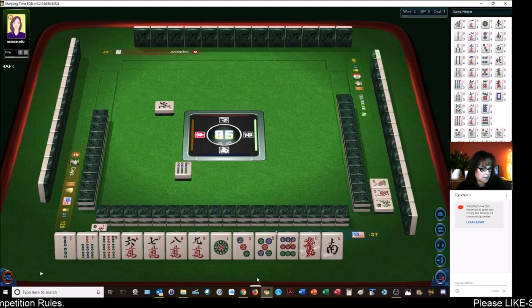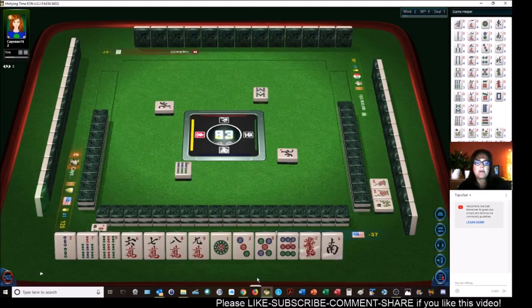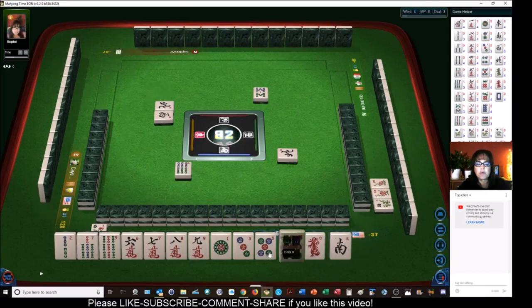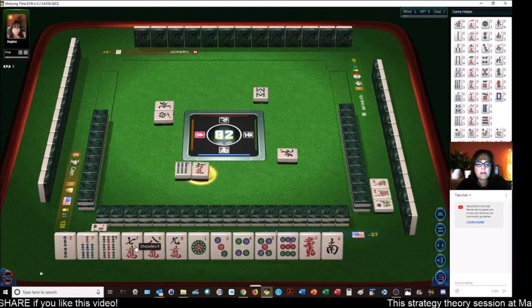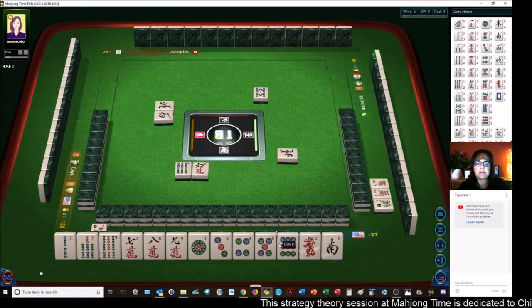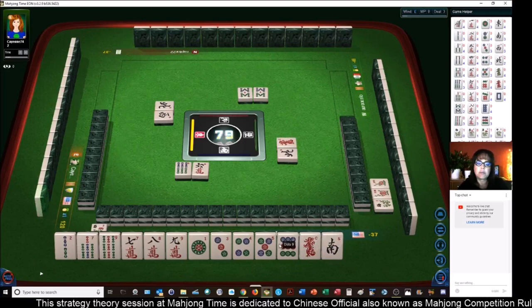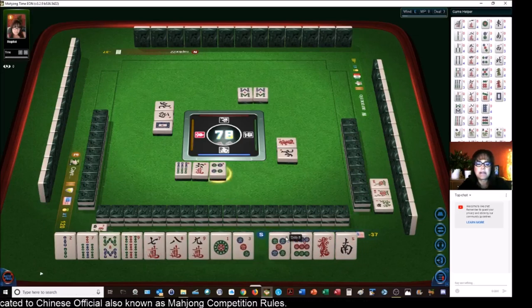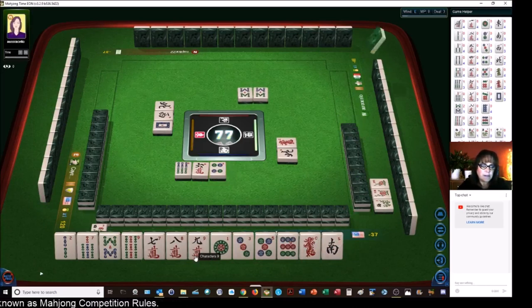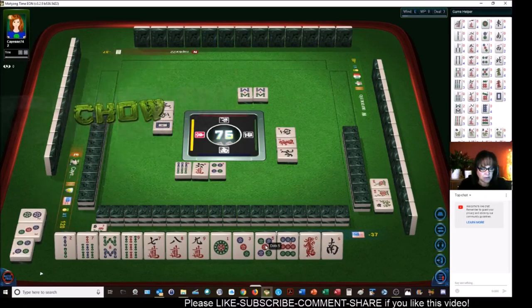We do have a seven-eight-nine, a seven-nine, and a nine. If we can get a seven dot or an eight dot, we might be able to do mixed triple chow. There's a four — let's discard six crack. If we can get a seven or an eight in dots, we could maybe try for a pure straight, but you can't do both. We have mixed triple chow potential and pure straight potential — you can't do both. Let's give up on the pure straight idea. We have two sevens — seven-eight — and we have seven-eight-nine. If we can get an eight dot or a seven dot, we can try for mixed triple chow, and that is a good scoring element.